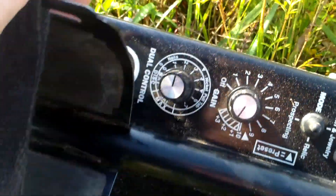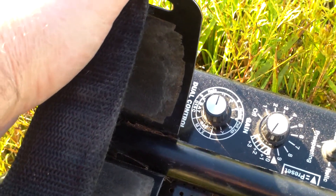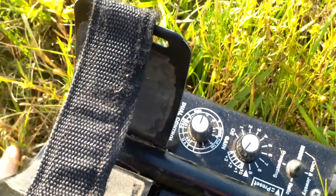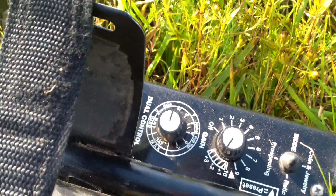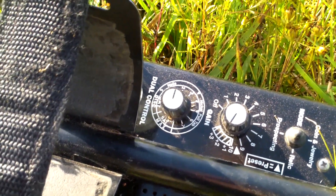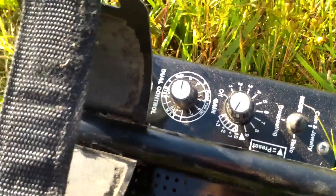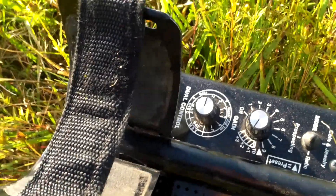Ground balance. And then your threshold — basically, you take it to the point you don't hear it and then just crank it up just a little bit, so you always hear it in your headphones. That way you know it's working. Plus you can sometimes hear what they call ghost signals. So if you've got a hum and all of a sudden you hear a break in threshold but you might not necessarily have a reading, it could be a deep reading or highly mineralized ground getting a reading. So listen for those ghost signals. I always take it to where you don't hear it, then just turn it up a little bit so you do.